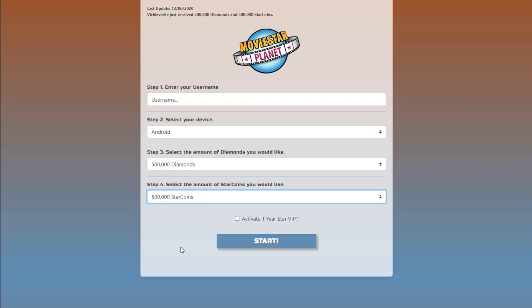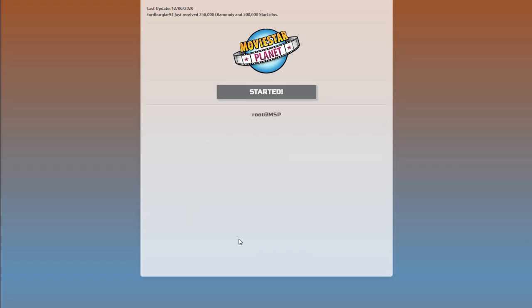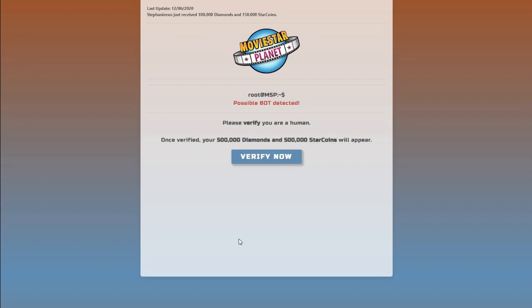I want 500,000 diamonds and 500,000 star coins. What should my username be? 'MeAmore' with an apostrophe. Yes, activate VIP. That scared me. Authenticating user... what if it just hacks her instead? And I have to verify that I'm human by buying apps. Verify now — okay, let's do it.